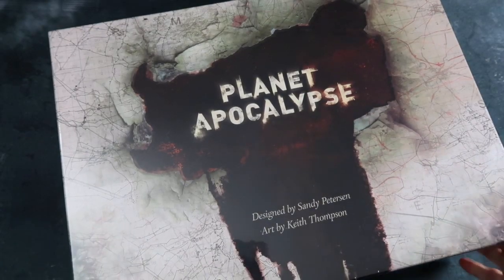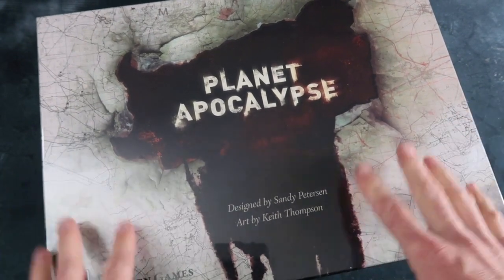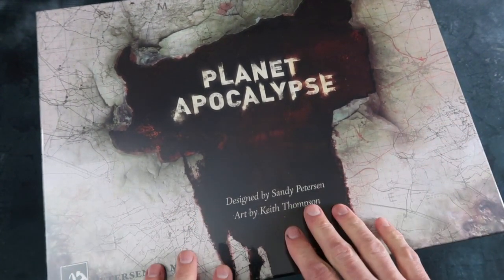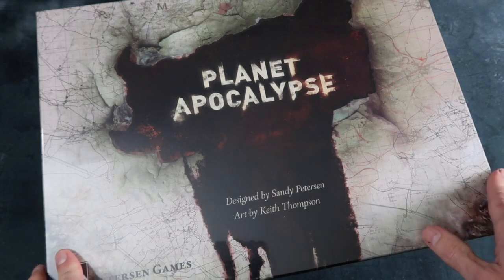There's heaps to get through and of course we're going to start with the big core box. Look at that, it is absolutely huge. Planet Apocalypse. Now the artwork in this, the designs for the demons — Keith Thompson, who's a very interesting concept illustrator for all kinds of things.